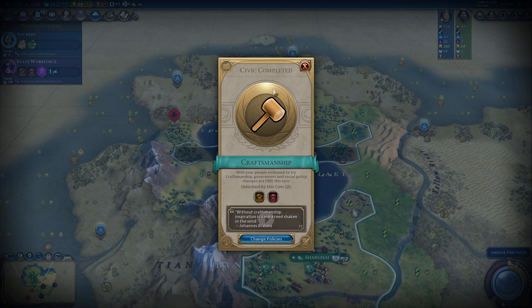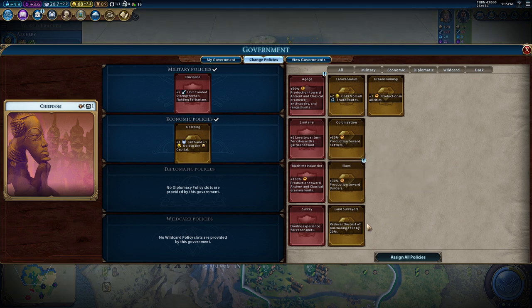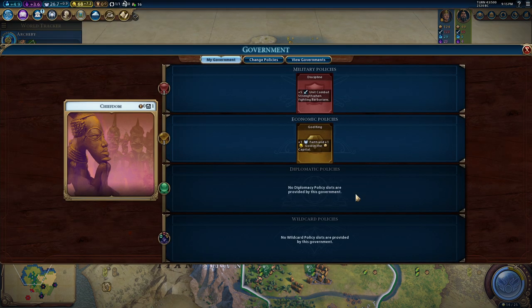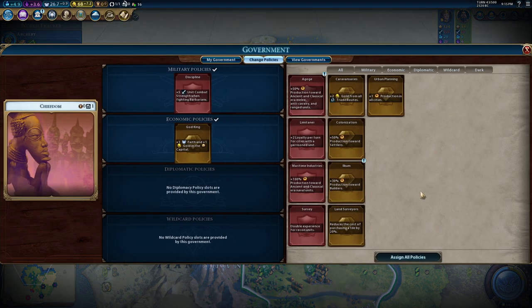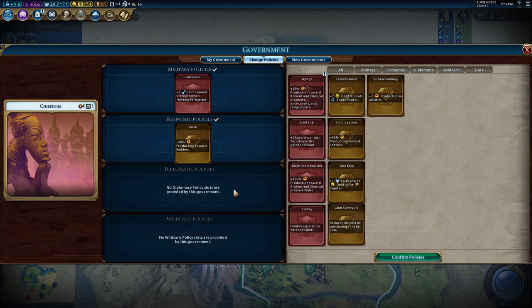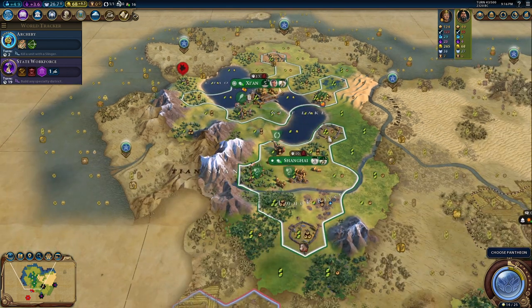Craftsmanship is done. Now let's look at the policies. I have the Pantheon — thanks God! Let me take the Ilkum right away. Regarding discipline, I could have production towards units, which I don't need, so discipline can remain. In two turns we will have a builder, and in five turns we will have another builder, which is going to be great.